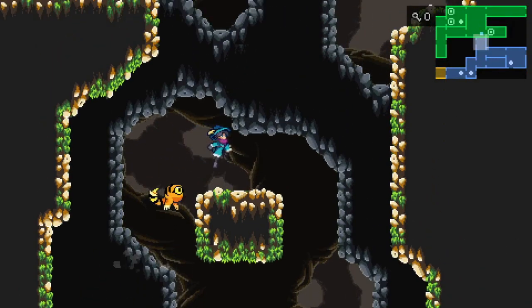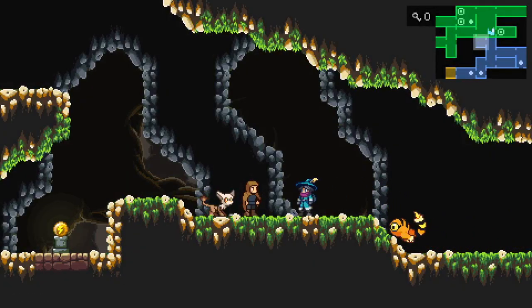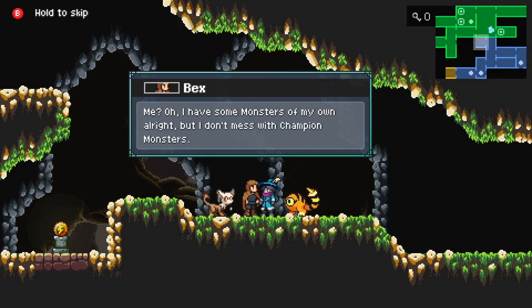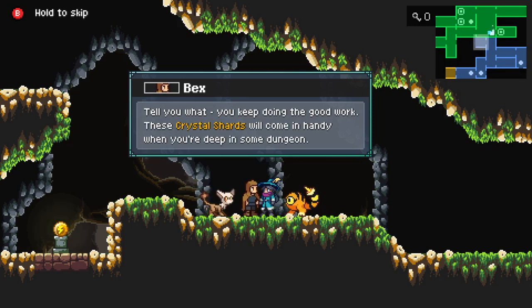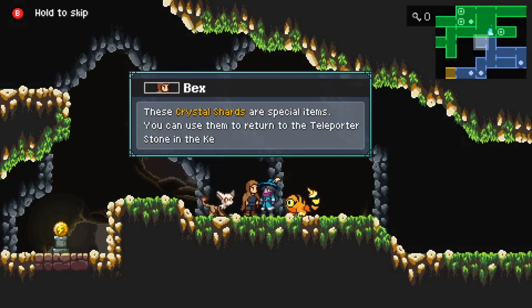There's one last little area of the Blue Caves to explore. Hello — who are you? Your name's Bex? Hello, fellow traveler. You're a monster keeper, aren't you? How many champion monsters have you bested so far? Three? Not bad. I have some monsters of my own, but I don't mess with champion monsters — I'm just a wanderer exploring the different regions of the sanctuary. Sometimes I find some treasure. You keep doing the good work — these crystal shards will come in handy when you're deep in some dungeon. You can use them to return to the teleporter stone in the Keeper's stronghold at once.